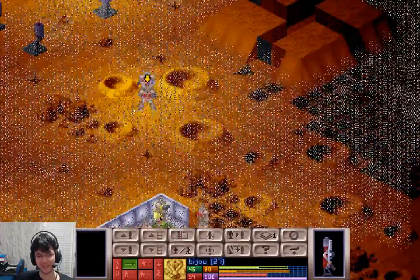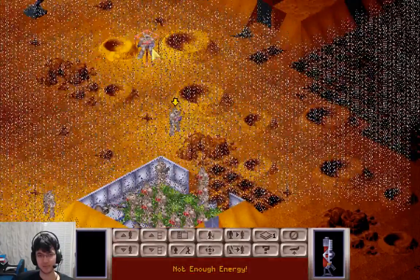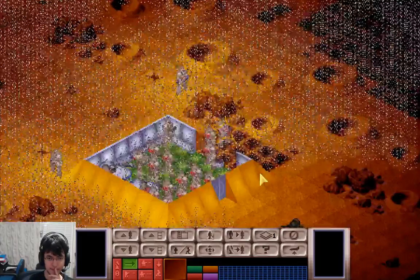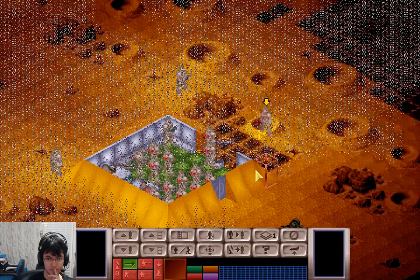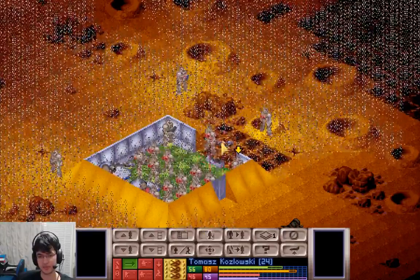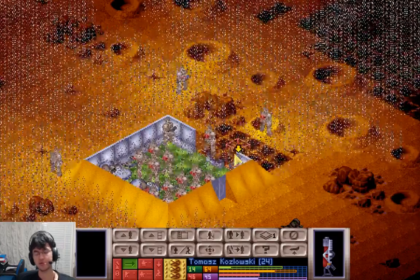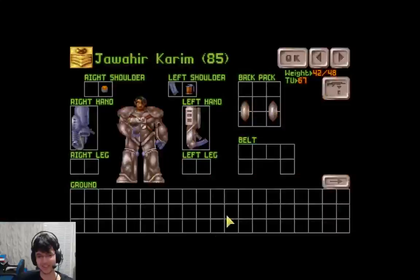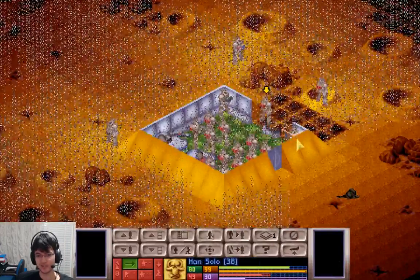So we'll give everyone another couple turns to sort their heads out. I don't want to leave all the psi-weak people behind, otherwise they're going to start targeting stronger people. And that starts risking the guys with blasters getting targeted if we keep doing that. So best practice is to not do that.